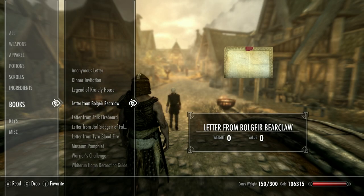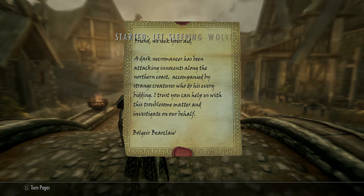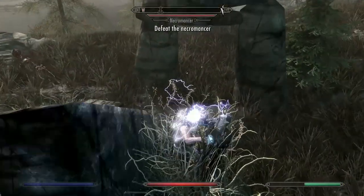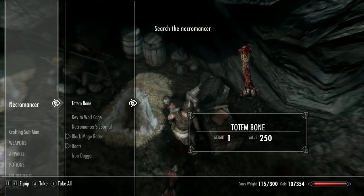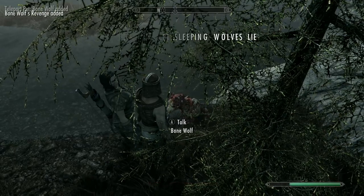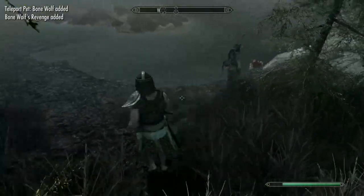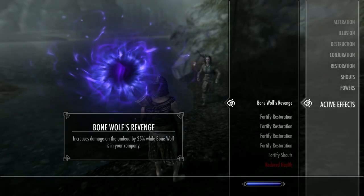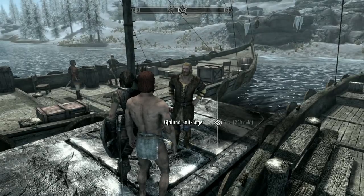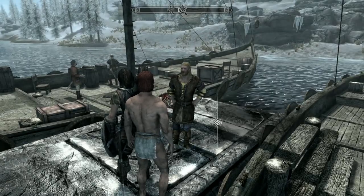After a short while you receive a letter from Bolga Bear-Claw asking for your help in Solitude. You'll be tasked with fighting off a necromancer just south of Solitude plus a few bone wolves. After defeating him, pick up the Totem Bone from his corpse and give this to the caged bone wolf — he's just chilling by the water. This gives you the Bone Wolf pet and the Bone Wolf's Revenge perk.